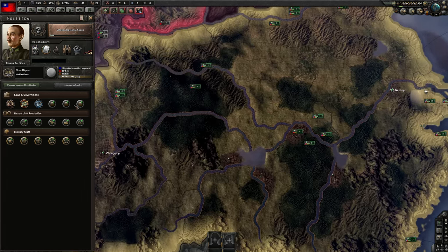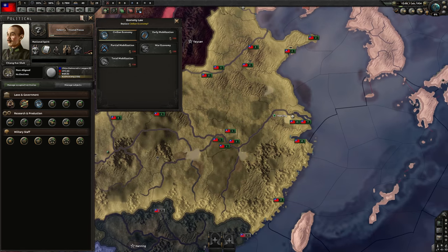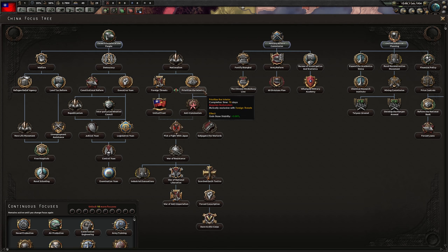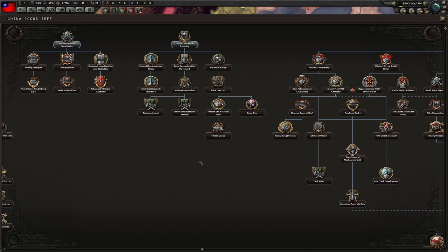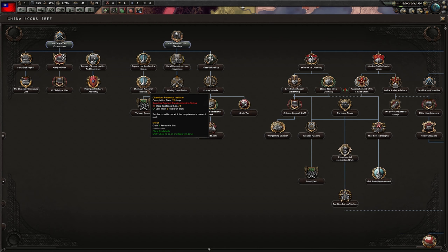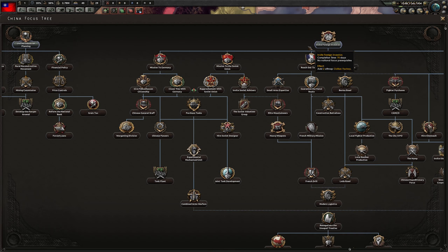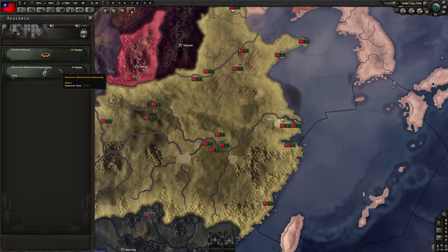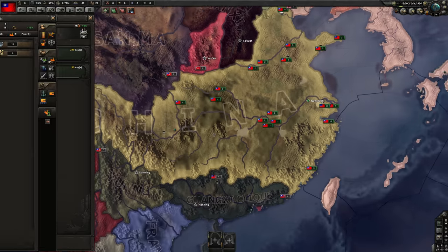We'll get more stability as well. Why can we not pick war economy? More than 50% war support — oh, of course, we're non-aligned. That's fine. Prioritize the interior — we gained a lot of stability from that, that's actually not too bad. We get army reform from this stuff here. These three here might be pretty good — gain one research slot. Well, I guess we know which one we're going to take. More factories than 74, so that means we need 75. I want that research slot, even though we have to waste some bonuses.